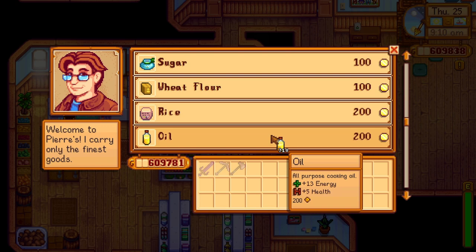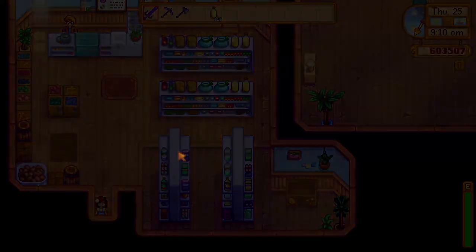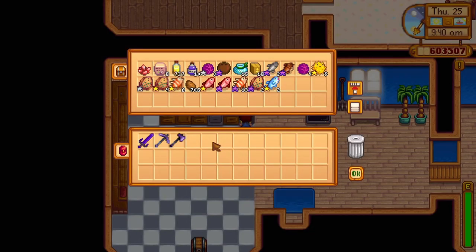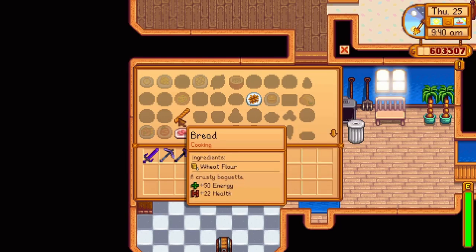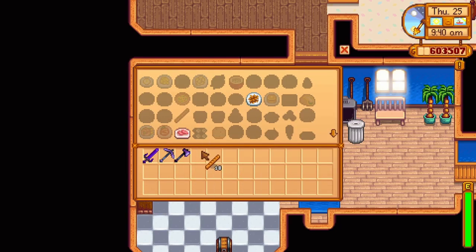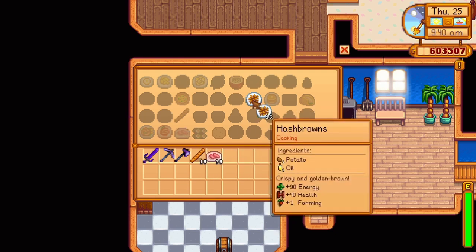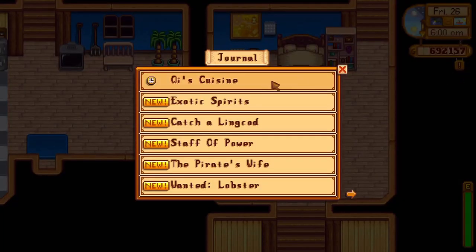Next I brought my 700 potatoes and 700 jars of oil and made 700 hash browns. I made some sashimi too because I had fish in my fridge, but they didn't really make much of a difference. Selling 700 hash browns made a very decent 88,000 gold.